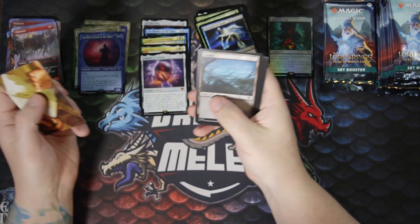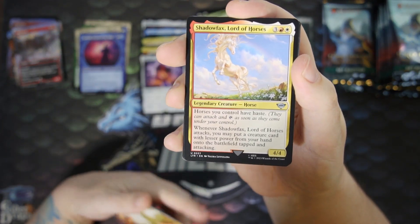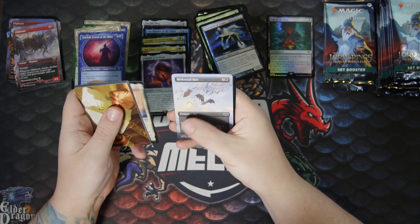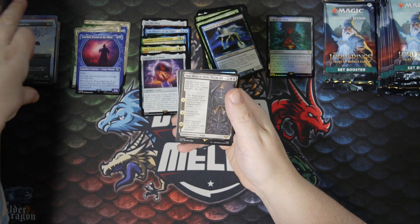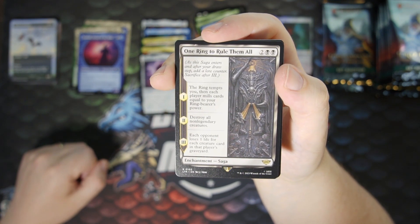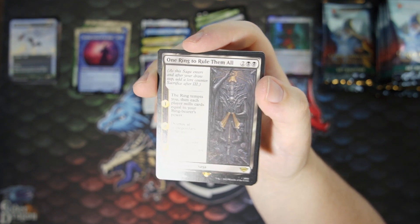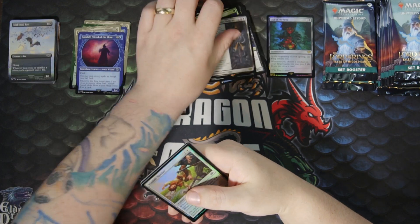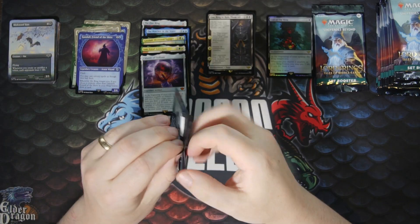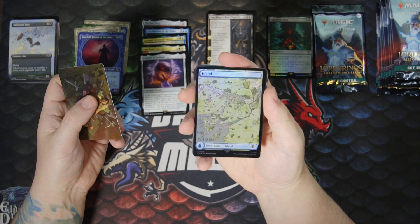Five mythics so far, two of which are from Commander decks. We've got some Mirkwood Bats in the scene art. And then we got One Ring to Rule Them All — the ring tempts you, then each player mills cards equal to your ring bearer's power, destroy all non-legendary creatures, and for each opponent, they lose one life for each creature card in their graveyard. That can be pretty good. And we got a Foil Nimble Hobbit and an Orc Army. Foil Island.